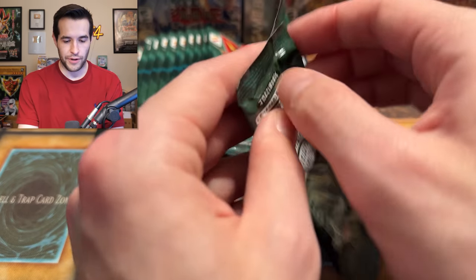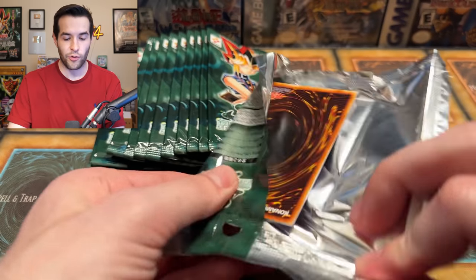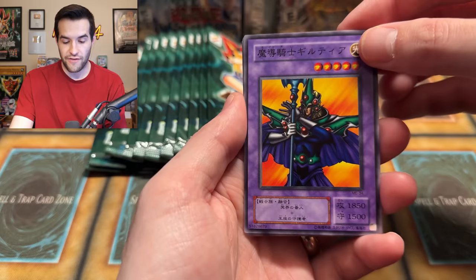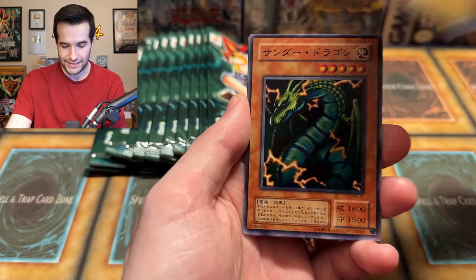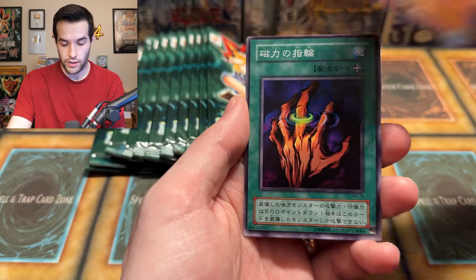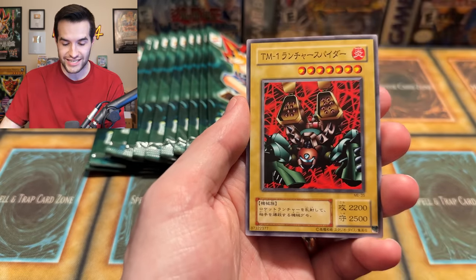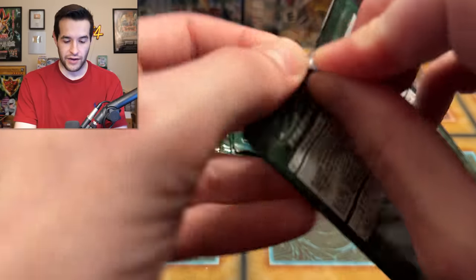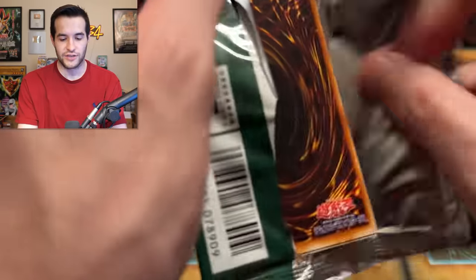Are we going to get another foil? Come on, give us a Secret Rare. Metal Raiders — we're probably down to about 10 packs now, so we're around two thirds of the way in. We have Guilty of the D-Knight, Sogu the Dark Clown, Thunder Dragon, Ring of Magnetism, and Launcher Spider. No Secrets — still searching. 11 left now — I counted just to be sure. I got tired of guessing and actually counted.